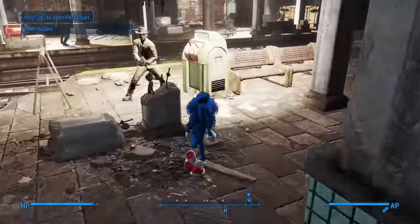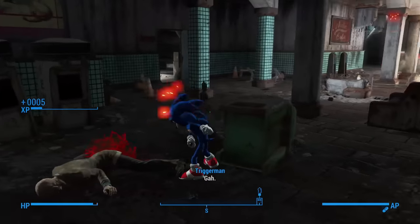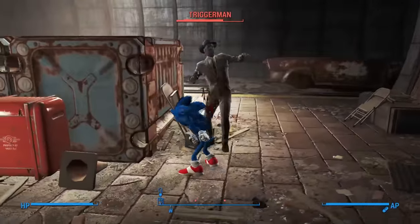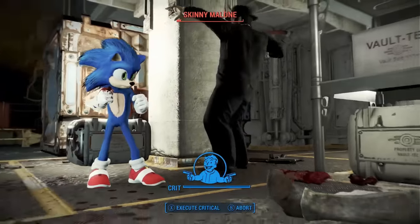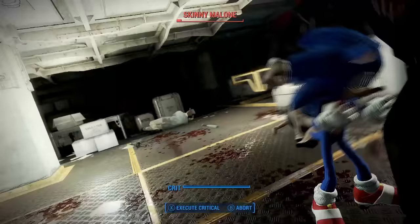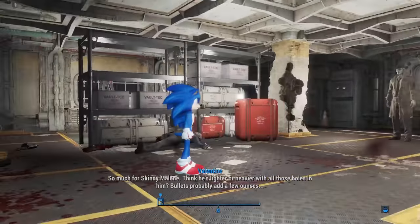There is danger lurking around every turn in the tunnels, given the sheer number of Triggermen that are present down here. Like usual, they can inflict serious damage if they manage to swarm you, but in terms of survivability, they are laughable at best. Skinny Malone probably could have put up more of a fight, but I activated my super speed to get the jump on him and his men. He wouldn't have attacked me first unless I antagonised him, but we shall just ignore that. With Skinny's ring seeping out all over the floor, now is as good a time as any to flee the scene of the crime, specifically in the direction of the castle.